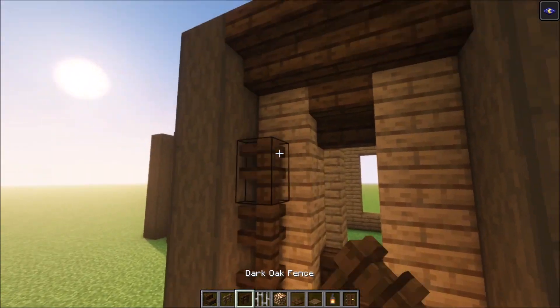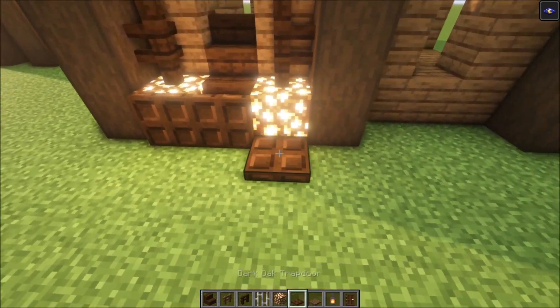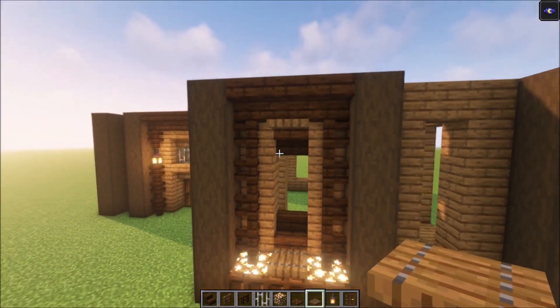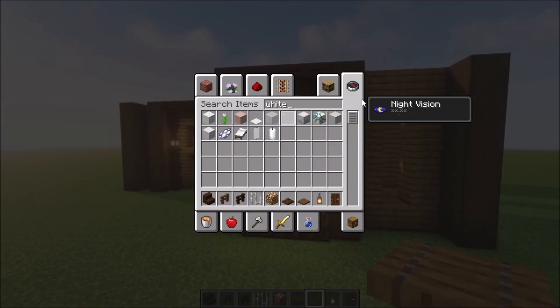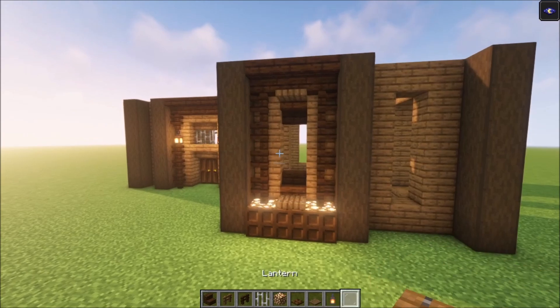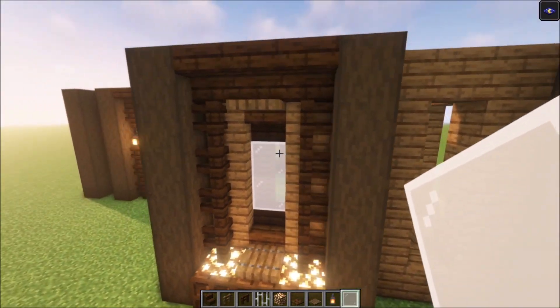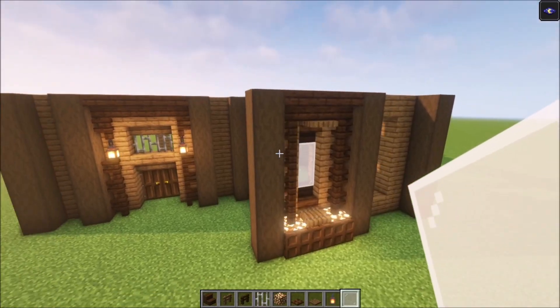Take your fences and place them on the sides. Then add dark oak trapdoors, open them up, and add two spruce trapdoors. For the glass, I'm going to use white stained glass pane but you can use whatever you like. Get each window filled in, and after that we're going to decorate the pillars as well.